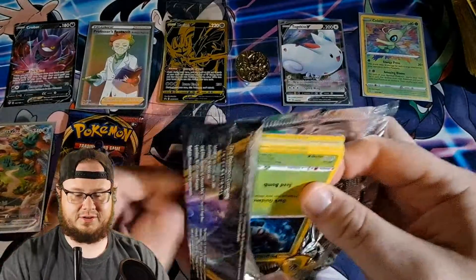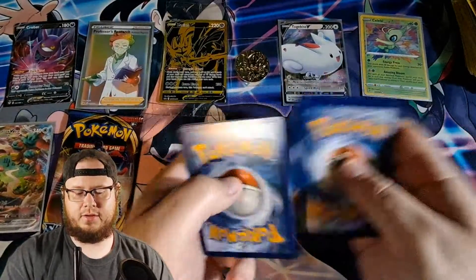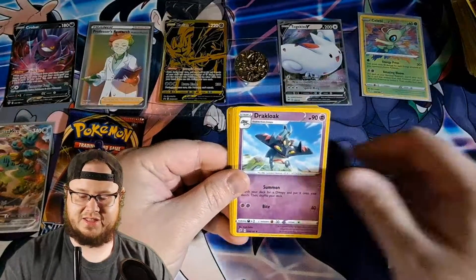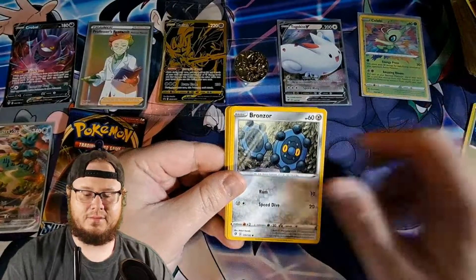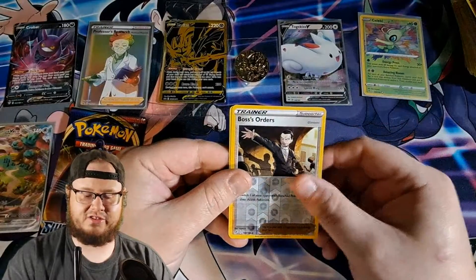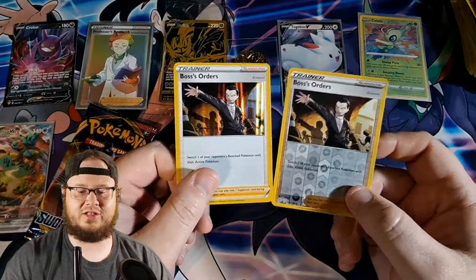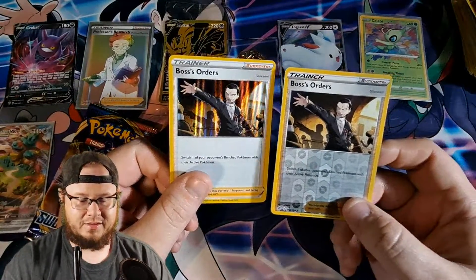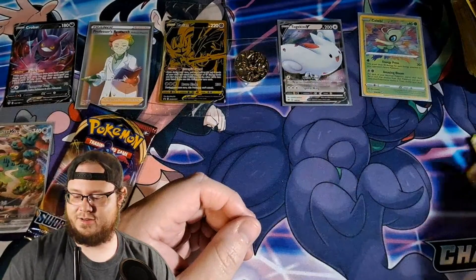Rebel Clash — I still haven't pulled anything out of Rebel Clash; it'd be kind of nice to see something. Water... lightning again of course. Lampent, Galarian Mime, Phantump, Bronzor, Toxapex, Applin — I like Applin, it's such a cool Pokémon. Boss's Orders! Double Boss's Orders chilling right there — really cool art for this Boss's Orders. I really like the Giovanni art on this one. Reverse holo and a holo variant — I'll take it.